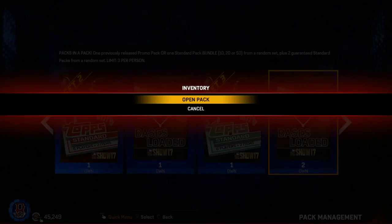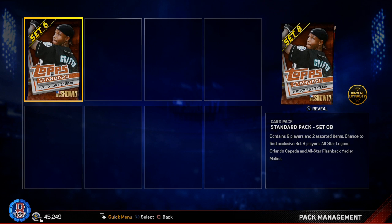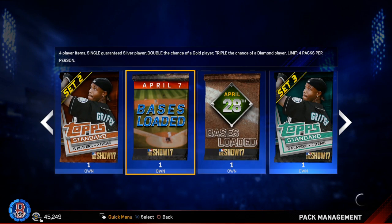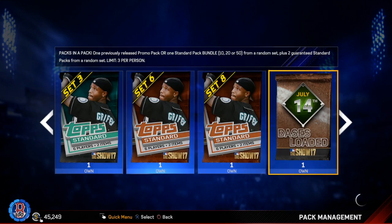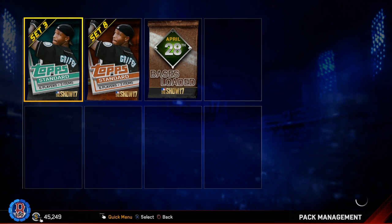Let's go back to the July 14th ones. I would love to get a 50 pack bundle in this — that would be epic. We got a set eight pack, another set six pack, and then another set eight. And then an April 7th base load pack with triple the chance of a diamond player — so it goes from 0.001% to 0.003%, which is cool. And lastly the July 14th one — that's what we want to open. Come on, give me a bundle of some sort. Set three, another set eight — so that's a new one — and an April 28th. Nothing too crazy out of that, but hey, you never know what's at the end of a pack — you can get a nasty card in it.